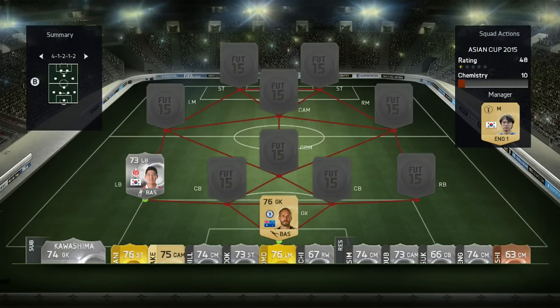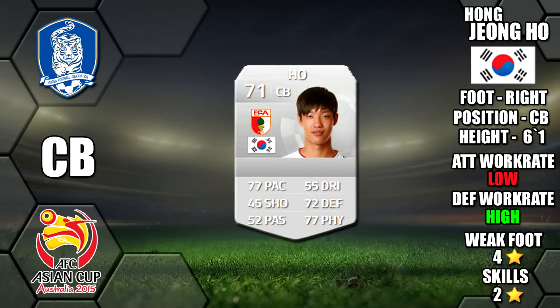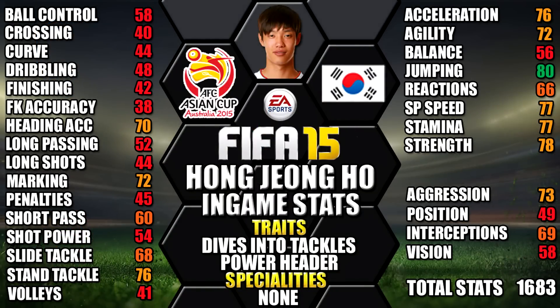Our first centre back is Jiong Ho of Korea. He's right footed, six foot one tall, has low-high work rates, a four star weak foot and two star skills. His standout in-game stats are his 80 jumping, 78 strength, 77 sprint speed, 77 stamina and 76 acceleration.